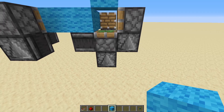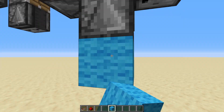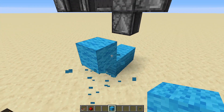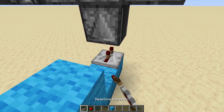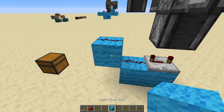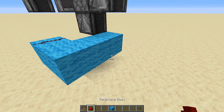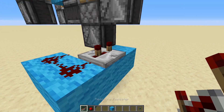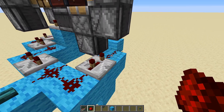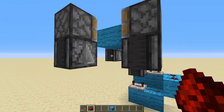Let's place our blocks first — come out two blocks, then a block on top, then a repeater on four ticks, then two bits of redstone dust. Then we power this observer with three blocks, redstone dust, a repeater on three ticks, and then redstone dust there. So we've got our repeater on three ticks and the redstone dust underneath the observer.